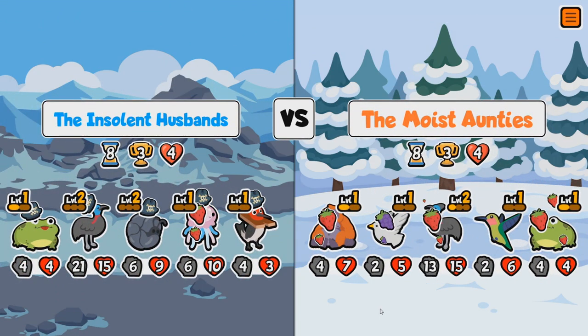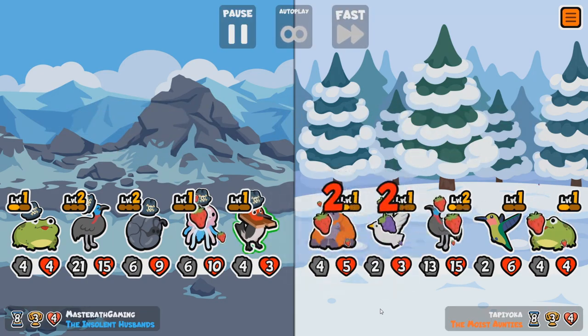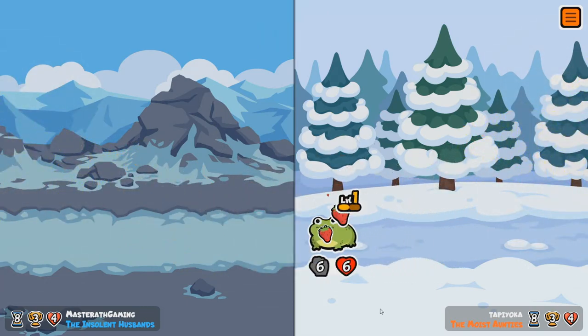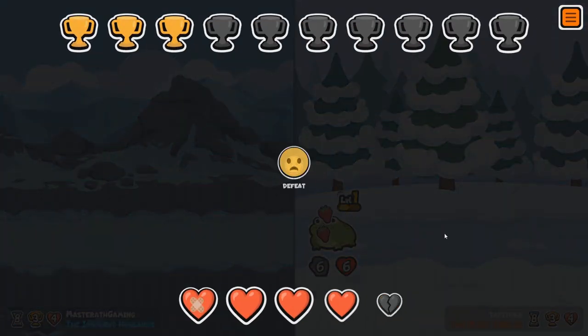The Moist Aunties versus the Insolent Husbands. You got a strong Cassowary as well — they knocked each other out. Yeah, that's bad for me.